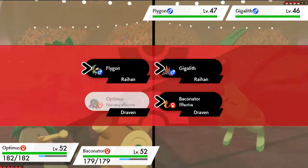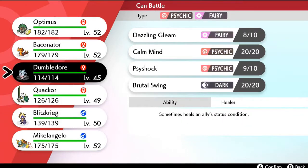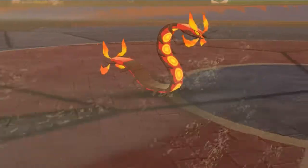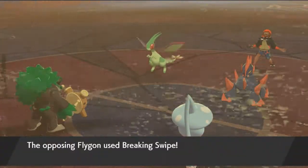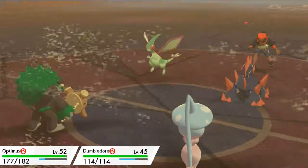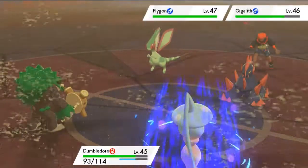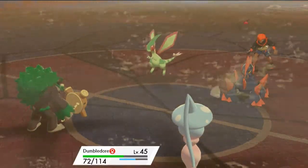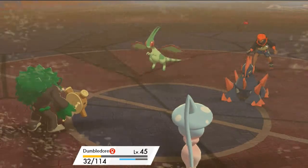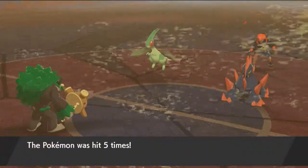Okay, so this is some BS — we need to switch out our Pokemon because this is not looking good. Let's go with Dumbledore. It might hurt us, but we're going to do some damage. Here comes a Breaking Swipe — doesn't affect Dumbledore since it's a dragon type move, but it will lower our attack. Flygon's Levitate will protect it from some damage. And here comes Gigalith with Rock Blast — Dumbledore's not faring too well. He hits him with five attacks. Good God.